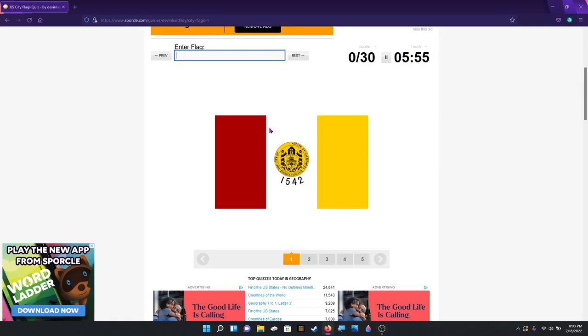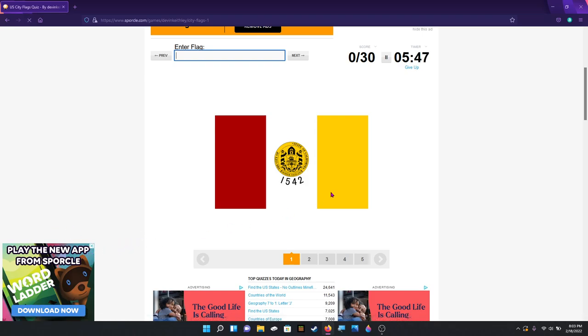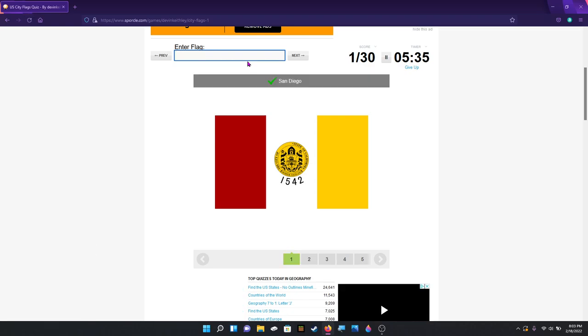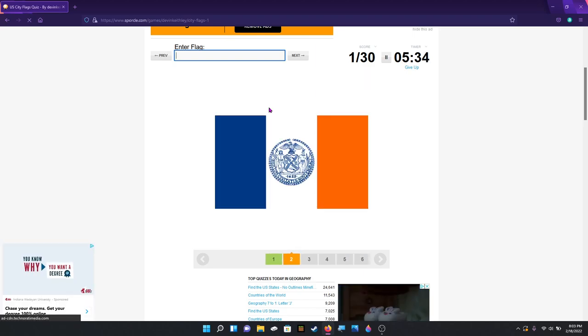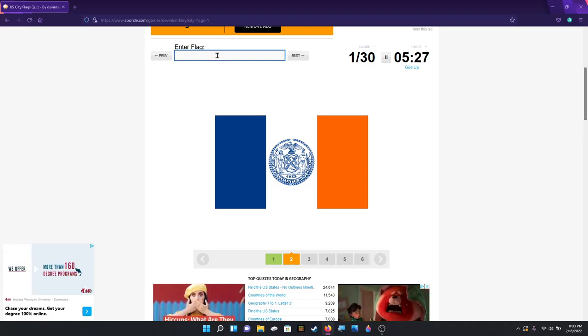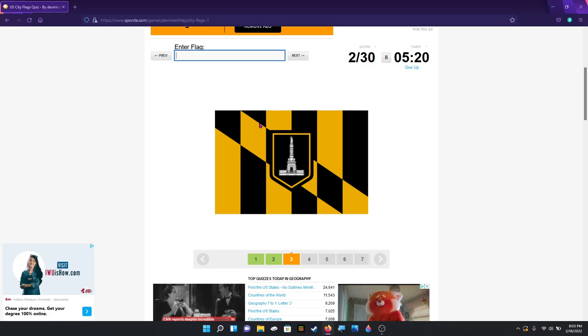Okay, this is a US cities — major cities quiz. There's a lot of ads and it's kind of sad. Okay, I think I've done this one before — I think it is San Diego. I have to actually type them in now. That is not — oh, thank you, San Diego. This is New York because it just screams old Dutch Netherlands vibes.